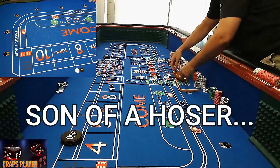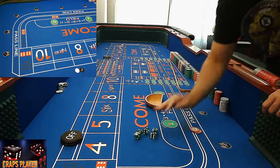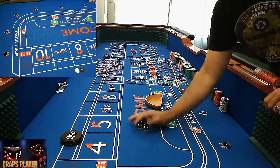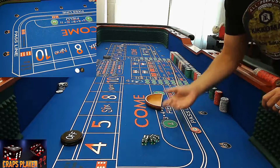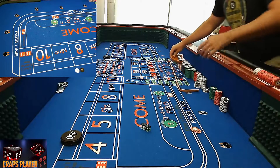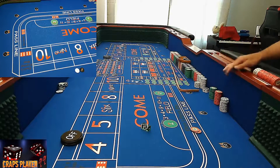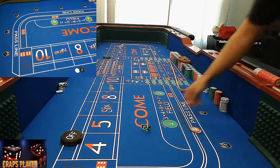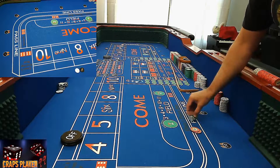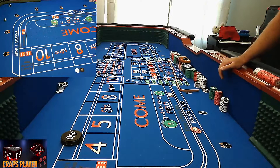Here's a question for you guys: when the dice are handed to you at the casino, what do you look for? I love looking for doubles — if it's two threes, I'll take it; two fives, I'll take it; two sixes, I love it. Those are just good luck numbers for me. I'm curious what you guys might do.